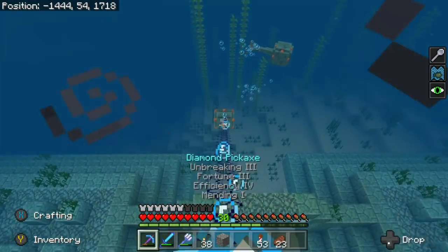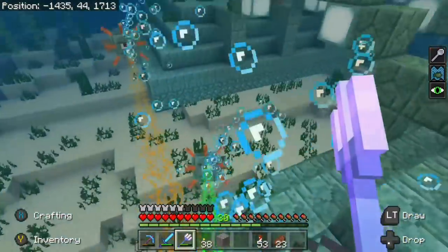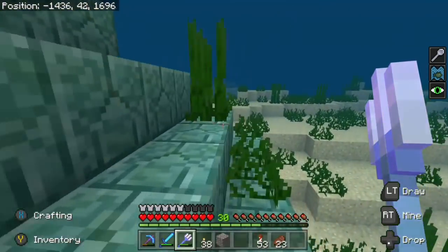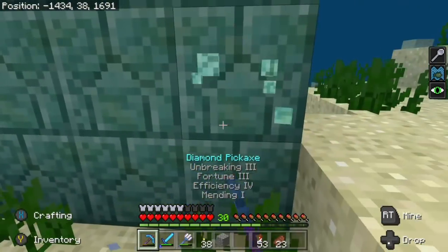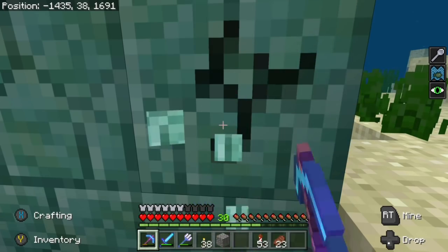Going down the list, Drowned now have a much easier time attacking players that are swimming above them. It looks like Minecraft wants to make the game a little bit more difficult, which is totally understandable — we do need a little bit of a challenge.